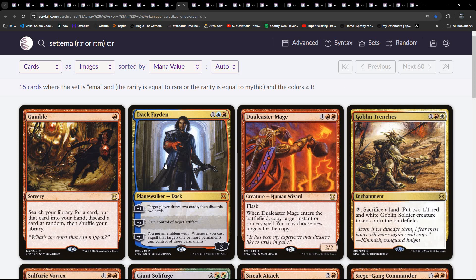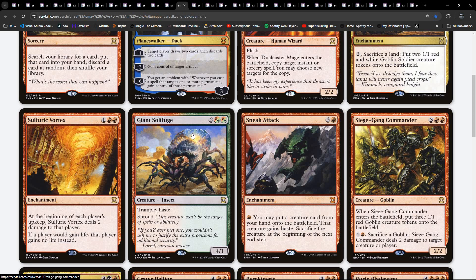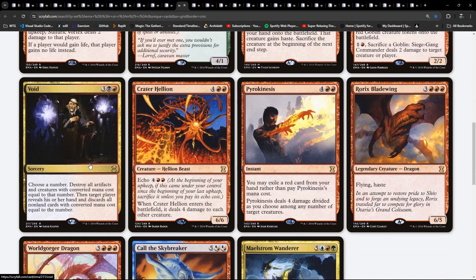We've already seen Dack. Gamble's here. Goblin Trenches. Tokens of course. Chance of Solderfuge - Trample, Haste and Shroud, it's a 4/1 for four, Hybrid. Sulfuric Vortex. Sneak Attack. Siege-Gang Commander. Void. Crater Hellion - I recognise that from Vintage Masters.